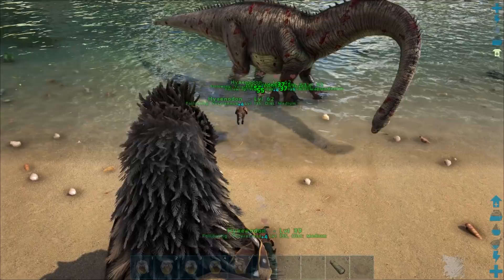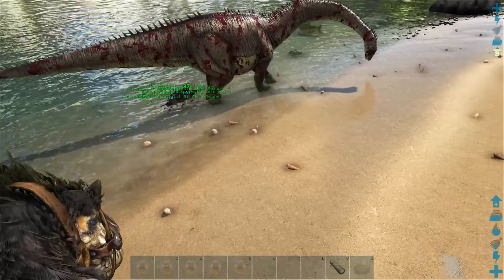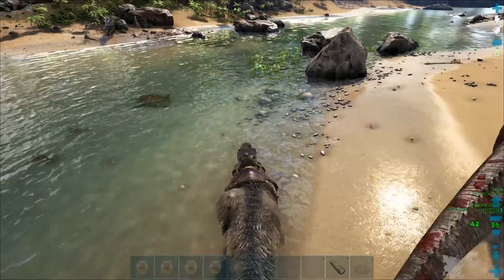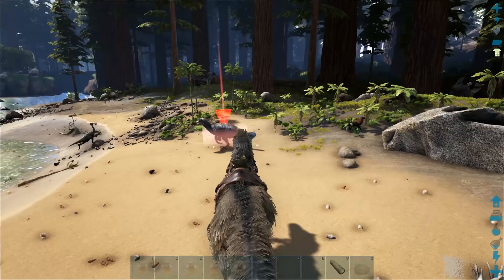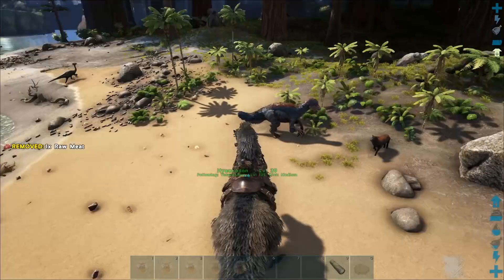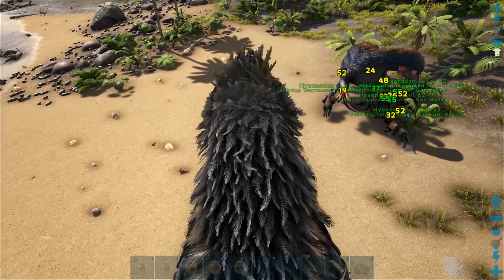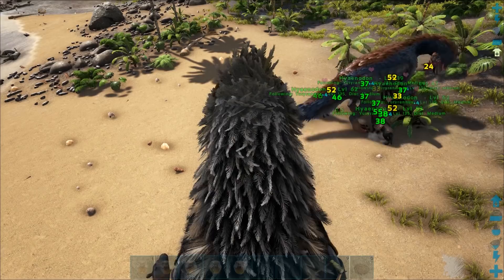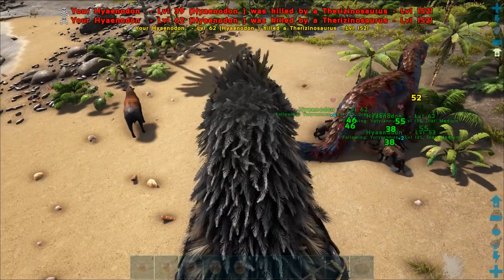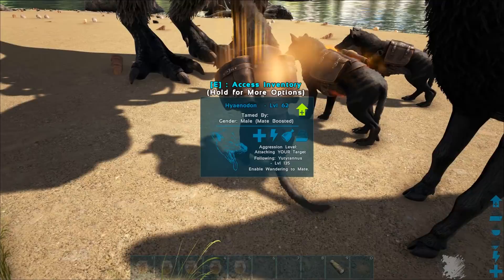I imagine if we can double their damage output and get them up to maybe like a hundred to a hundred and fifty and just have a massive pack of these things - these guys are going to be really really good. This is going to be our last kill of the day. We lost two but that was a level 152 Therizino - and they healed up so quick, holy crap. They were at almost no health and the second that fight was over they were at full health. That's pretty awesome.